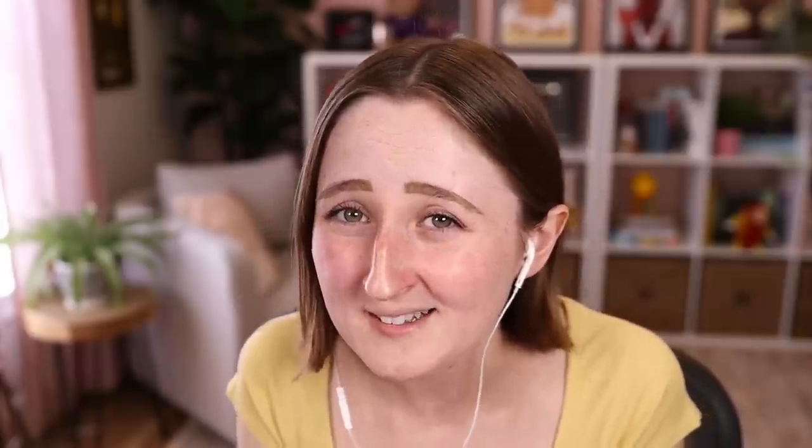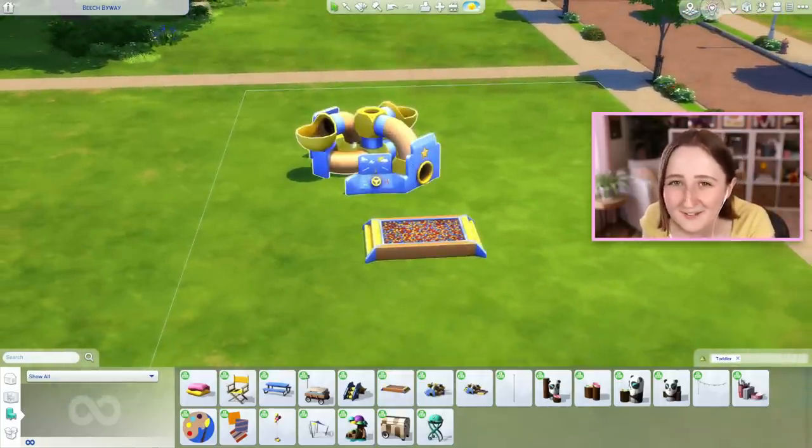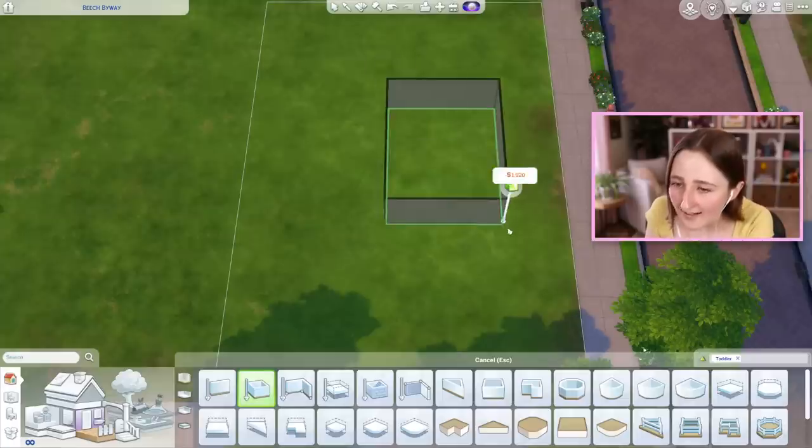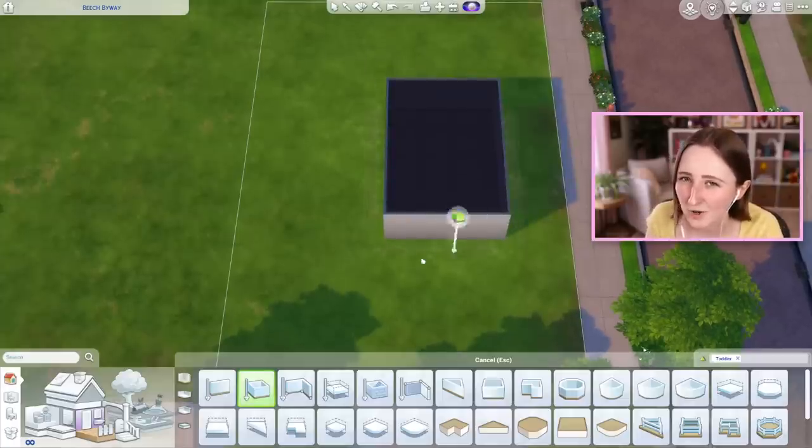I feel like I've done a lot of kid-focused things with all the kids' skill-building items and toys, but I don't very often build stuff like this for toddlers, and now we have infants too, so I kind of just want to make what's essentially a playroom, very focused on toddlers and infants. We don't really have anywhere in this game that you can bring your little ones, and there's a ton of stuff like the ball pit - like when else can we use this? So that is my goal today: to build some sort of daycare space using a lot of the toddler and infant items.